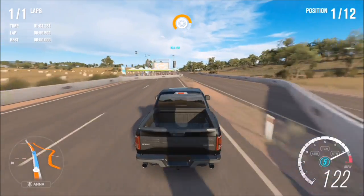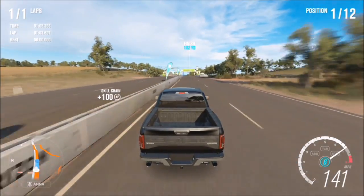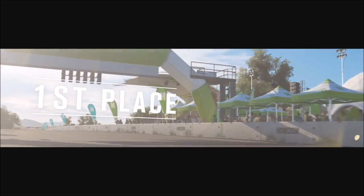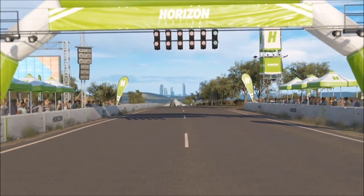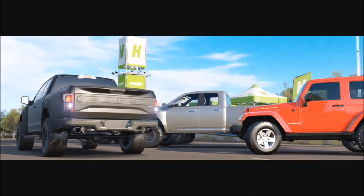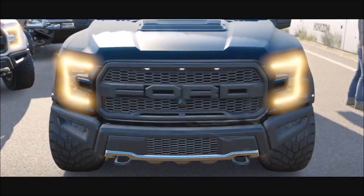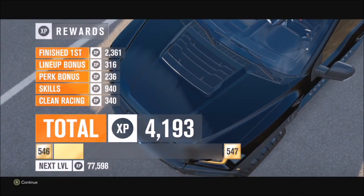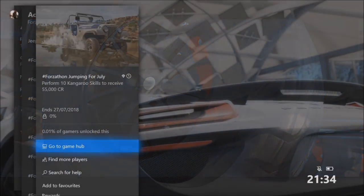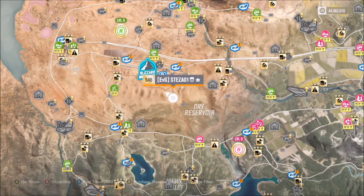It doesn't matter if you win or lose — it just says complete three races in an off-road vehicle. It's probably one of the easiest sets of challenges to win a Horizon Edition car in a Forzathon. The Subaru Brat Horizon Edition is a fairly decent car — I definitely recommend trying it out when you win it. Three races in an off-road vehicle on the highway circuit is very quick and easy.